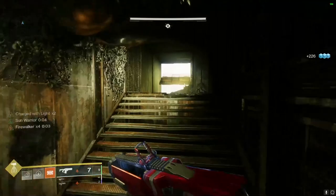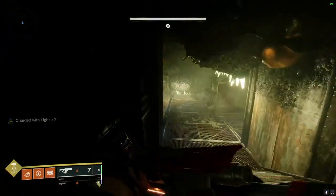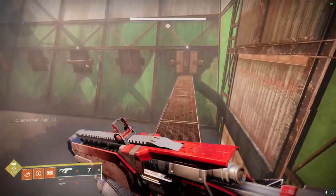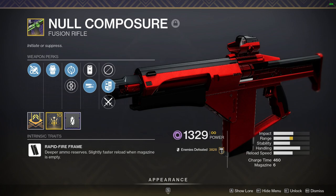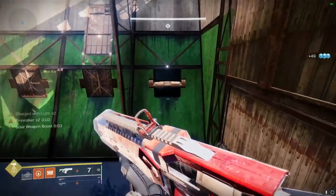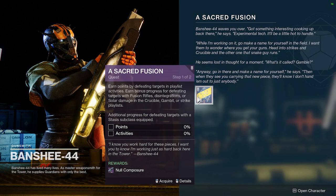You can go for something else in that first perk slot, but I think Lead from Gold is the best because picking up Heavy Ammo will also give this weapon ammo. Then when we get over to the Ogre Boss, from that point onward, we're going to be swapping this Fusion Rifle over to the Ritual Fusion Rifle Null Composure, which is Void, allowing us to proc Elemental Armaments with a Void subclass. For the perks, since we have the option to move them around, I personally recommend Feeding Frenzy with High Impact Reserves — you could also experiment with Reservoir Burst. If you don't have Null Composure, you can still earn it through the questline called A Sacred Fusion — check Banshee for the questline, or it could be an abandoned quest at the Postmaster in the kiosk to the left of it.